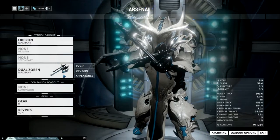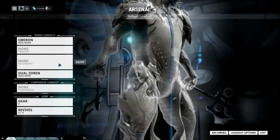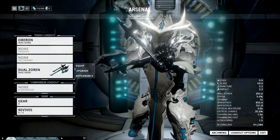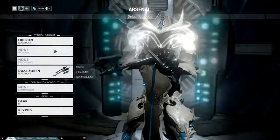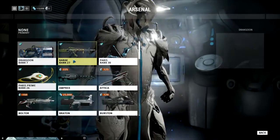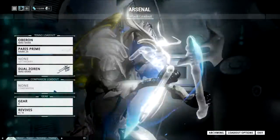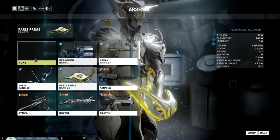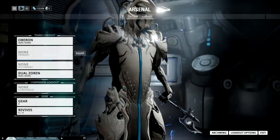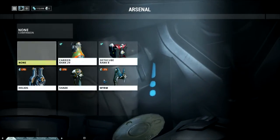So guys, today we are going to attempt an absolute zero run. How this is working is I don't have a primary or secondary, and sadly I cannot take off my melee without having one of these on here. It doesn't have the option — it should be none right there. Like if I prime here and then go equip, none is an option, and now this will have an option of none. So I figured melee is probably the easiest way to go with this. I took off my companion — I have one but they have weapons you can't de-equip.